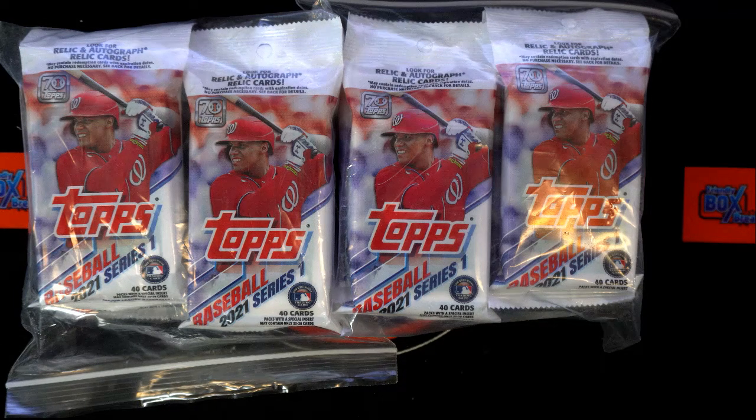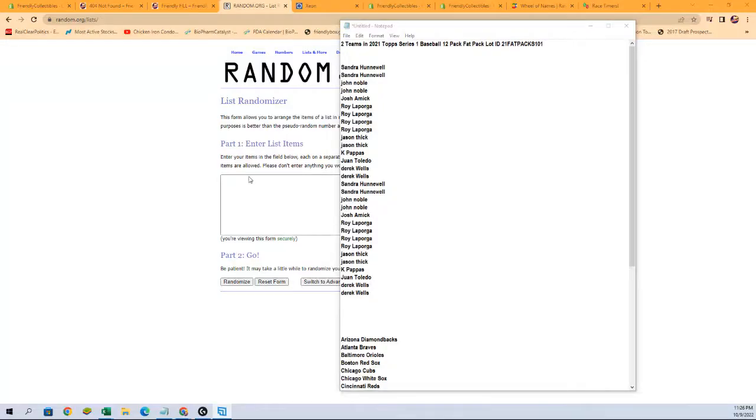Alright, here we go. This is the 2021 Topps Series One 12-pack fat pack lot 101. We've got two teams per spot, our owner names and team names ready to go. What we need to do is pair them, run them through the randomizer seven times each, then pair them up on the spreadsheet. So let's start our randoms right now.